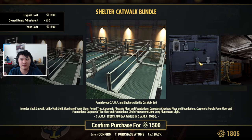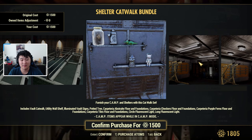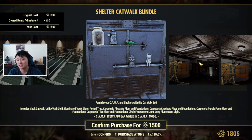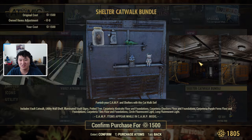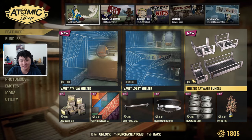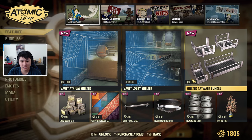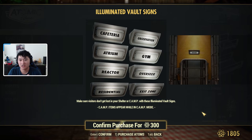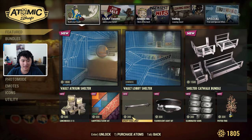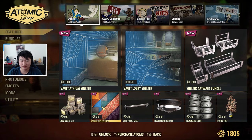This is very vault-themed, but there have been some data mines suggesting a lot of other themed shelters are coming — like a cave or a waterfall cave — and vault things may not fit in those. So I'd say if you think you're going to be using vault shelters exclusively, it may be worth it, but otherwise watch out. The illuminated signs on their own actually look kind of cool.